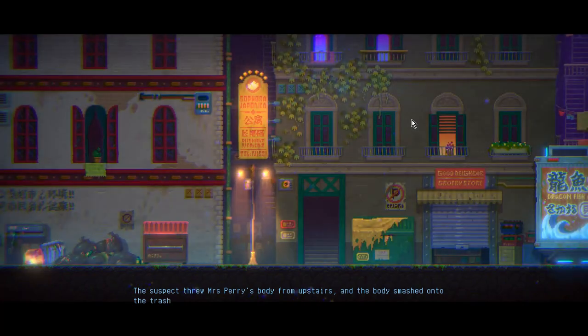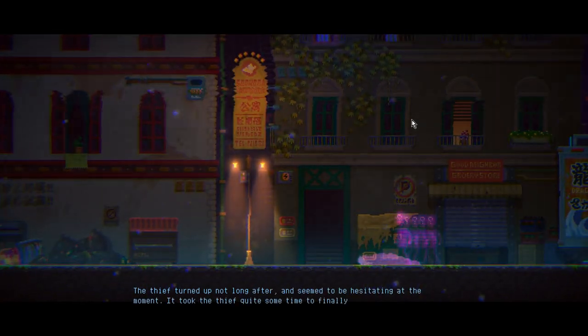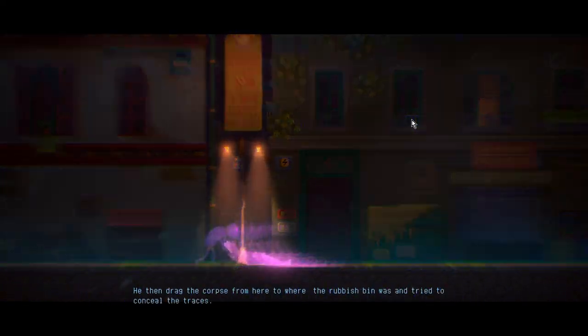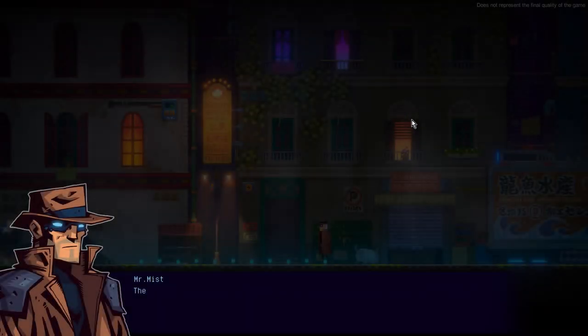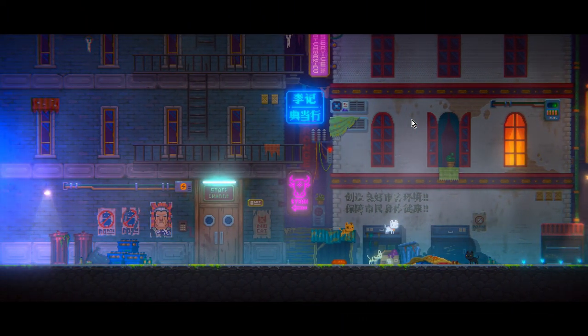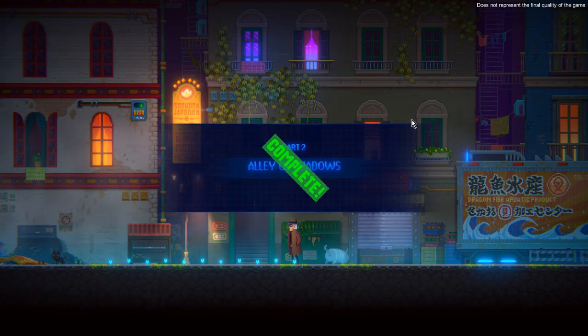Now we'll see what happened: the suspect threw Mrs. Percy's body from upstairs and the body smashed down from above. The suspect turned up not long after, hesitating - it took quite some time to finally commit the crime. The murder should have made a loud noise when they dumped the body - weren't they afraid of attracting witnesses? And finally the cops arrive! We got our second part completed.